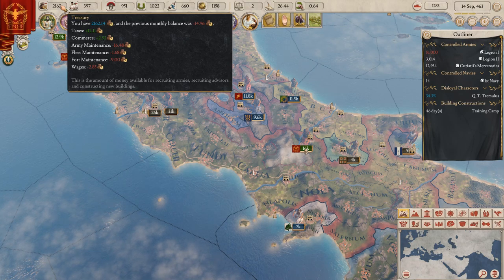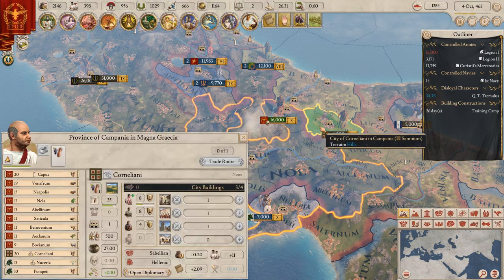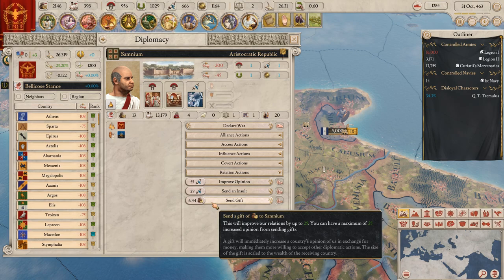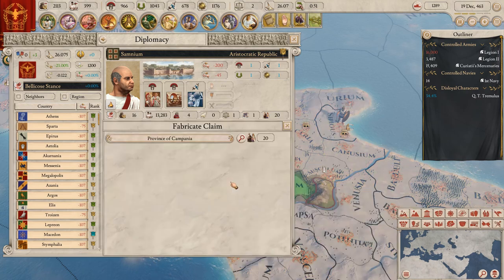That way we can pay for the army - we need to get the tax up. We still need to kill this bugger. We need to claim on that first. There's a diplomatic option - this will greatly disturb their opinion among nations and give them a casus belli against us. Insulting another country will purposefully damage their opinion, making them less likely to accept. If you can tell me why I would insult somebody - fabricating a claim is way more interesting.